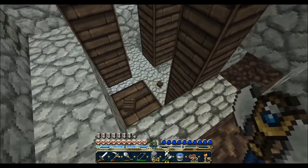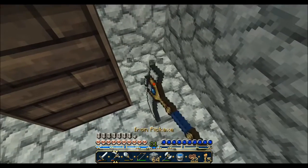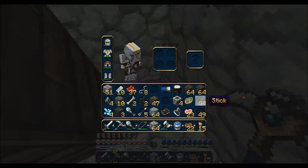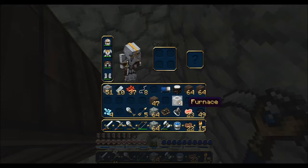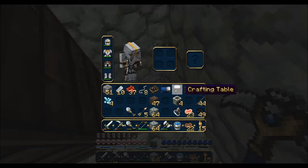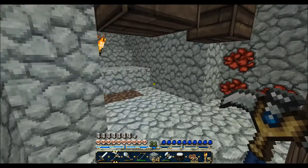That's our wood situation — we got a ton. Let's go ahead and get rid of a couple of these excess inventory items. This is — I don't even need that much. Clear out some of the junk. We're good there for now. We got four diamonds; we should actually make something with it — a pickaxe to get obsidian.